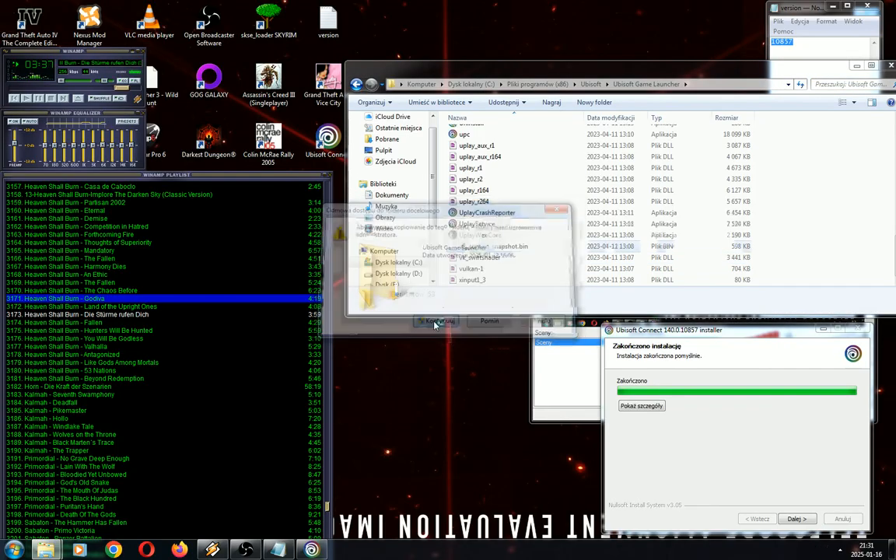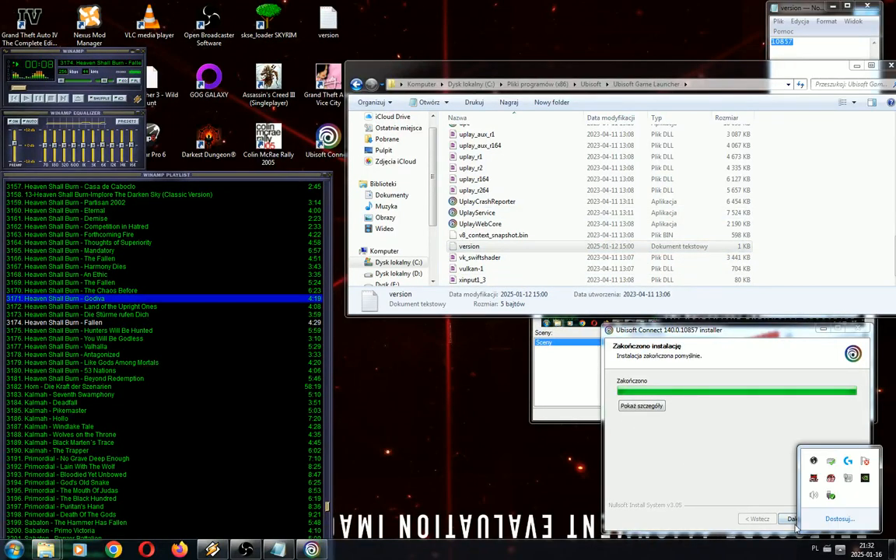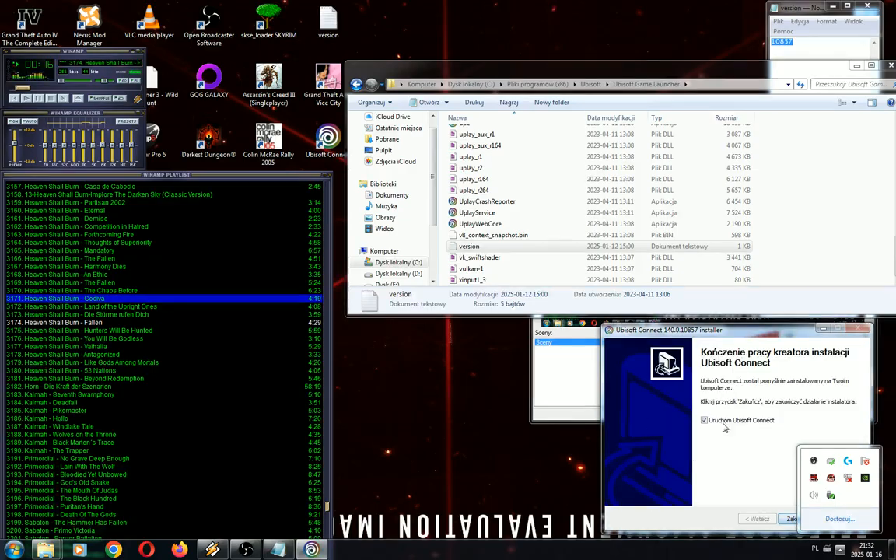Continue. Now you already have it — you can already turn on your game in Ubisoft. Just a little trick you need to do: find your cable or Wi-Fi. See — disconnect. Okay.